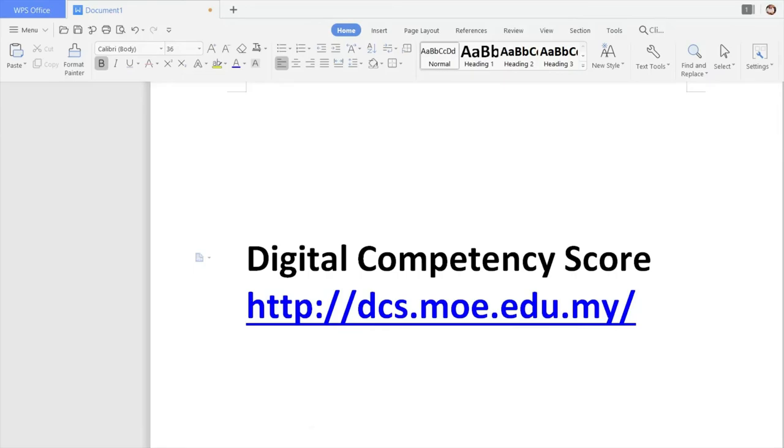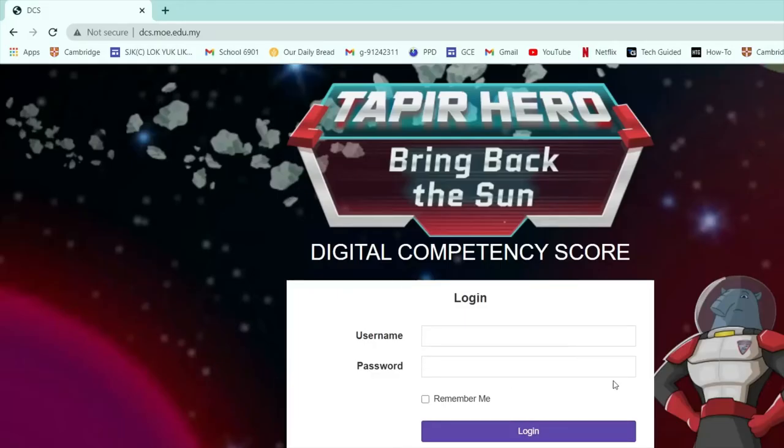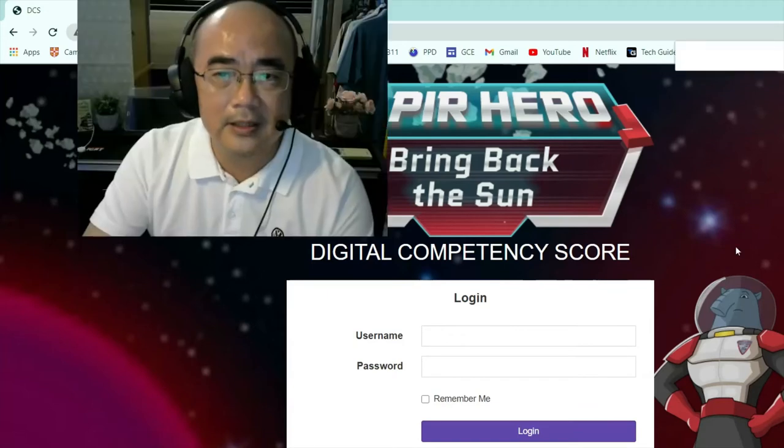So you go to that page — I'll show you the page. Look at this page. If you successfully type in the URL or follow the link, you will be brought here. It says: Tapir Hero — Bring Back the Sun. So, Digital Competency Score — log in.